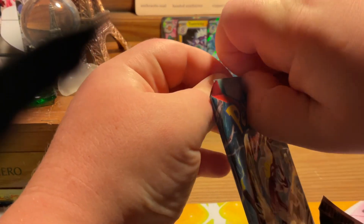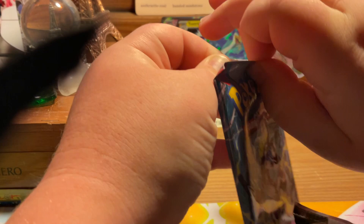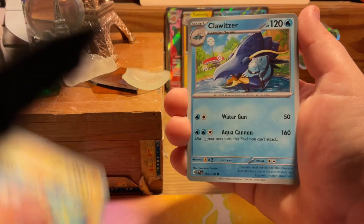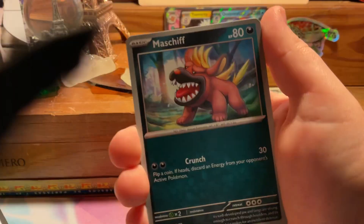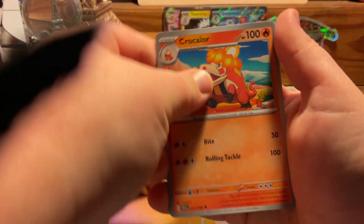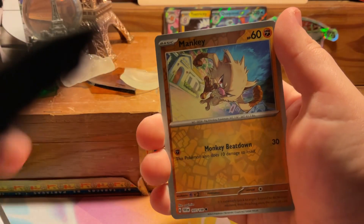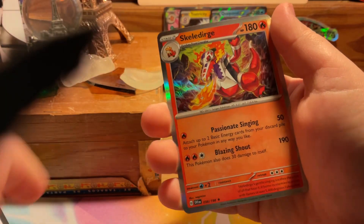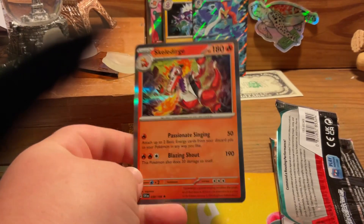Last but most definitely not least — Scarlet and Violet. I have mixed feelings about this set. This is the first pack of the Scarlet and Violet era, of course. I haven't opened this since, like, a couple months ago, so it's a big throwback for me. Let's just see if we can get any hits. Florges, Minkee, Quaxly... and the final pull of the day would be a Skeledirge. Now let's go over the recap.